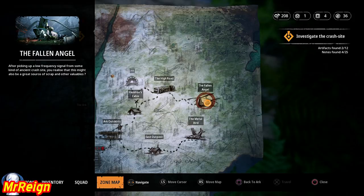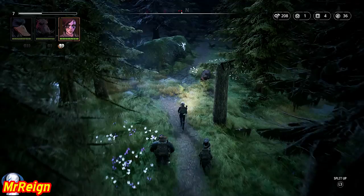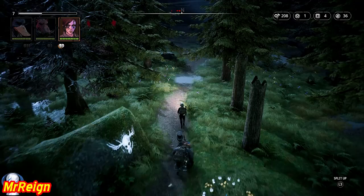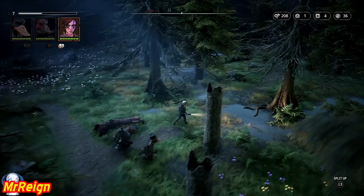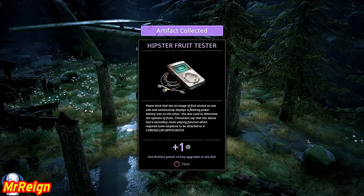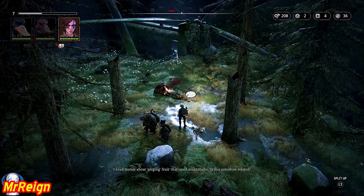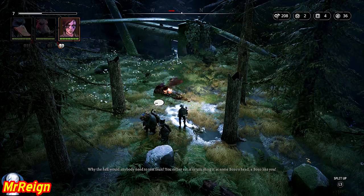The next artifact is the Hipster Fruit Tester, located in the Fallen Angel area to the east. Follow the path and then veer off. Side note: if anyone knows what the question mark is on the map — I've played this game three times now, been incredibly thorough searching every area, found a couple of enemies I hadn't killed, and still nowhere near enough experience to get the 16 or 17 levels I need. The in-game dialogue: 'This looks like a testing contraption for fruit. I heard stories about singing fruit that could make music.' 'Why the hell would anybody need to test fruit? You either eat it or sling it at some bozo's head.'